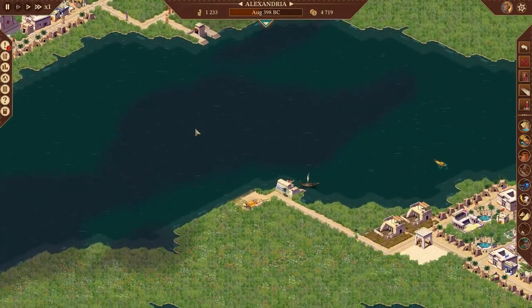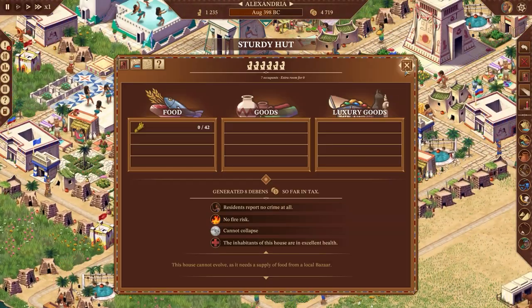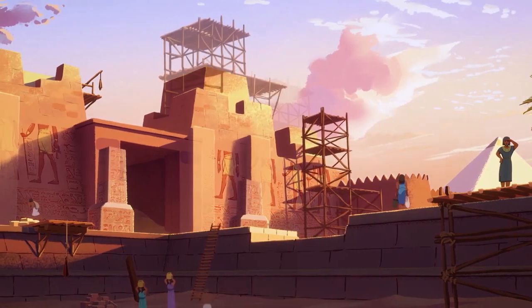Friends, it's not every day that a massive and classic beast of a city builder comes out, but today is in fact such a day. This is Pharaoh: A New Era, a remake of the original Pharaoh game which released all the way back in 1999.